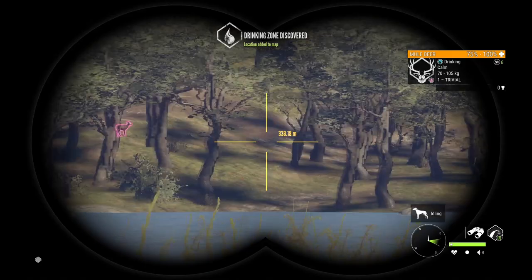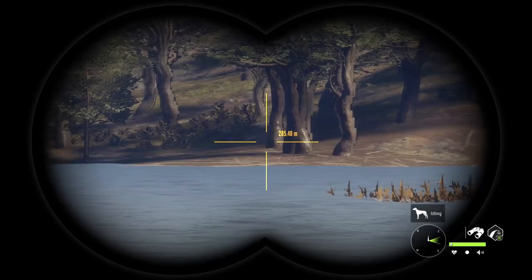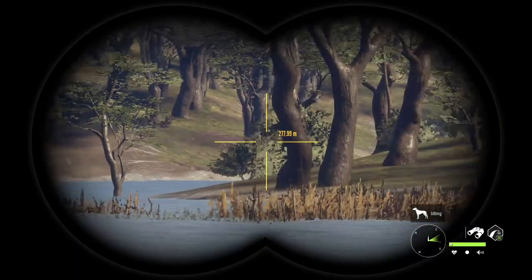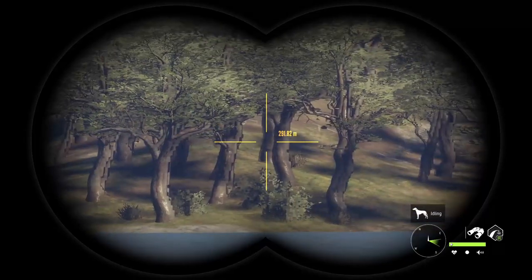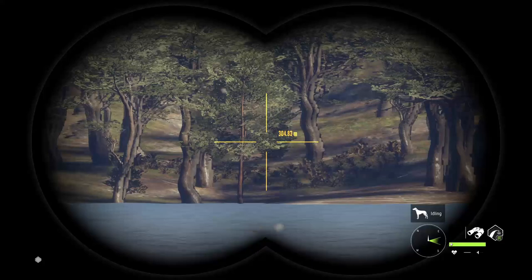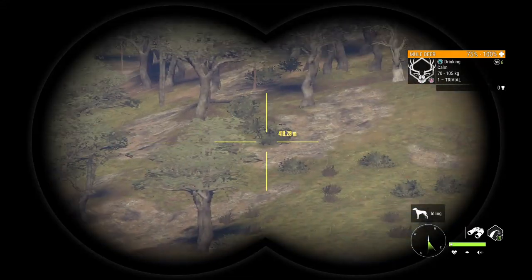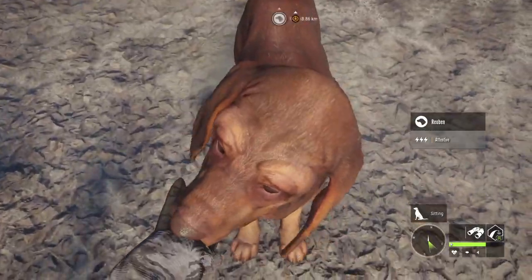We've got Mule Deer but I don't see any Black Buck. I've usually got Black Buck right down in here — are they late? Did they get spooked by a Puma maybe? That is a Black Buck zone; they might be late. It is a 9:30 zone. I'm going to sit here and wait a few minutes and see if they start coming in, and if not we'll move along. While I'm waiting I'll work my way to the left checking this mountain — sometimes you're going to have Black Buck here as well.